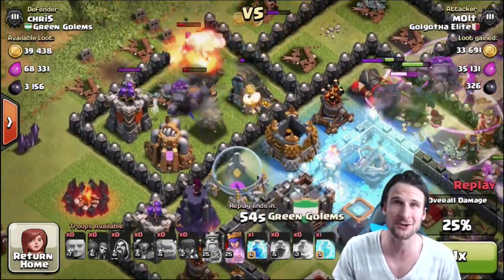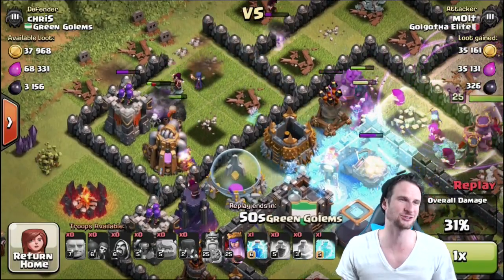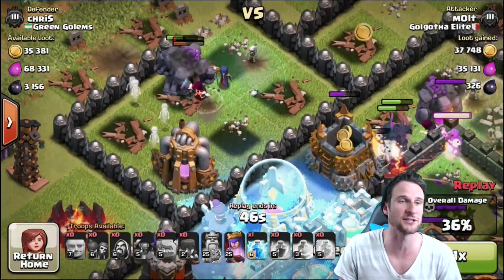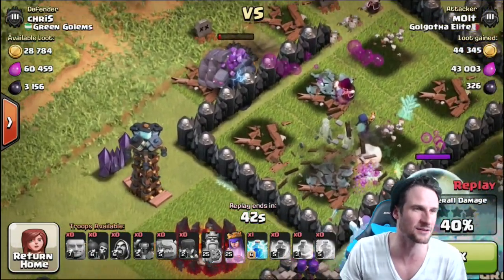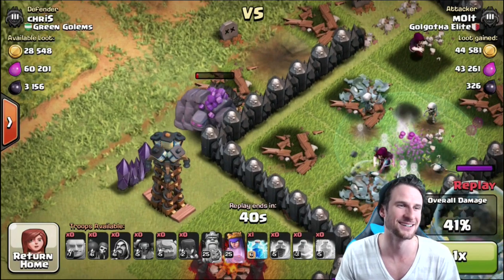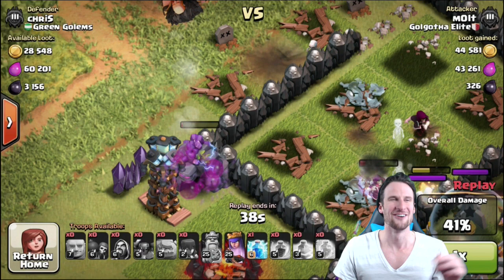We're going to see who gets the highest percentage — the person who gets the lowest percentage gets a letter. Hopefully it's not going to be me. You can see our giant right there is getting hit, so I dropped that free spell to keep him alive a little longer. Then we head over here — he is being protected by the golems, but here is the biggest issue.